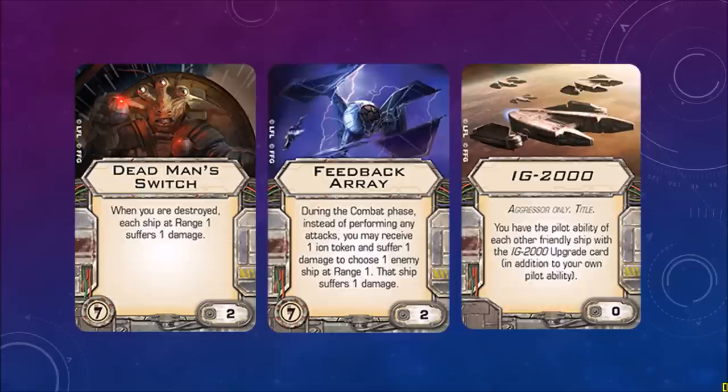Some of the upgrade cards — Dead Man Switch: when you are destroyed, each ship at range 1 suffers 1 damage. You may receive one ion token and suffer 1 damage to choose one enemy ship at range 1; that ship suffers 1 damage — similar to the Darth Vader crew card. IG-2000 title: you have the pilot ability of each other friendly ship with the IG-2000 upgrade card in addition to your own pilot ability. No cost with that.